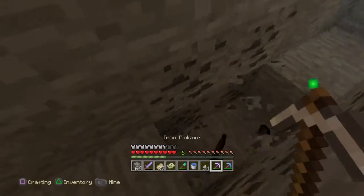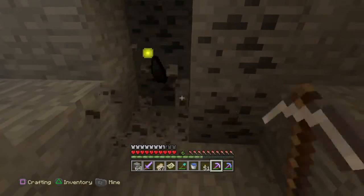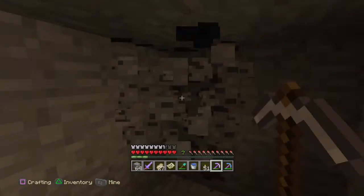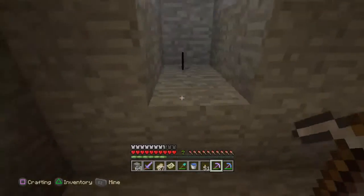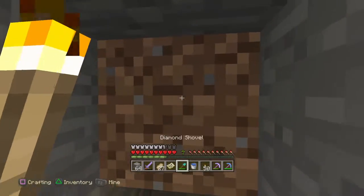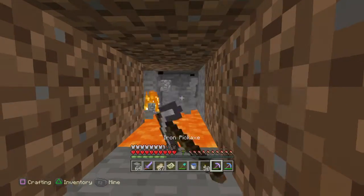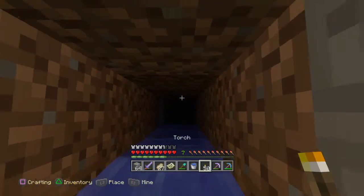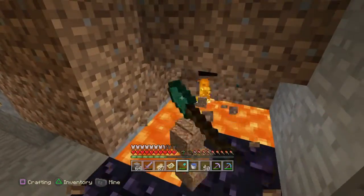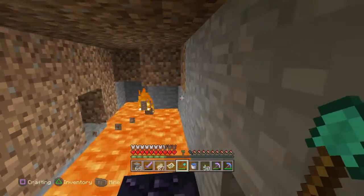I'm going to take a chance that something's behind this coal — hopefully a diamond or an emerald, something that'll give me a big score. It's a risk I took. At the end of last episode we finished making the farm pretty quickly, so I thought, what can we do next? I had the idea to try a challenge since I haven't done any yet.